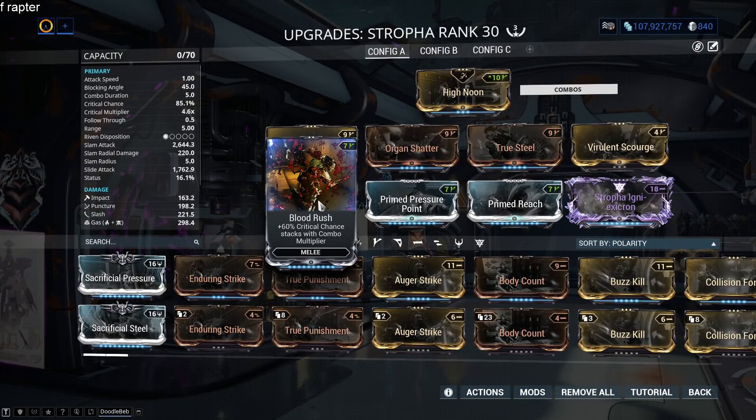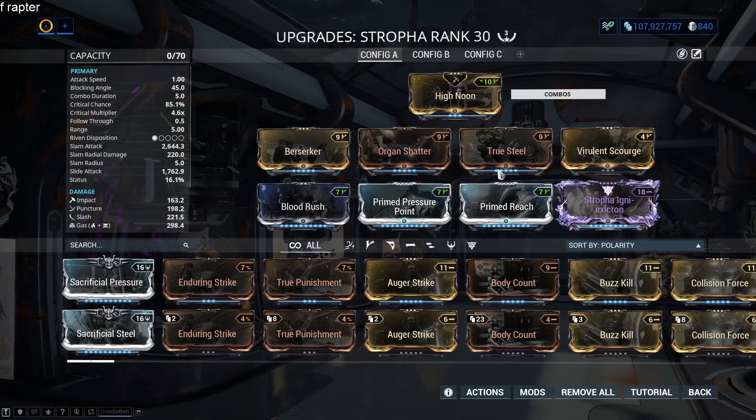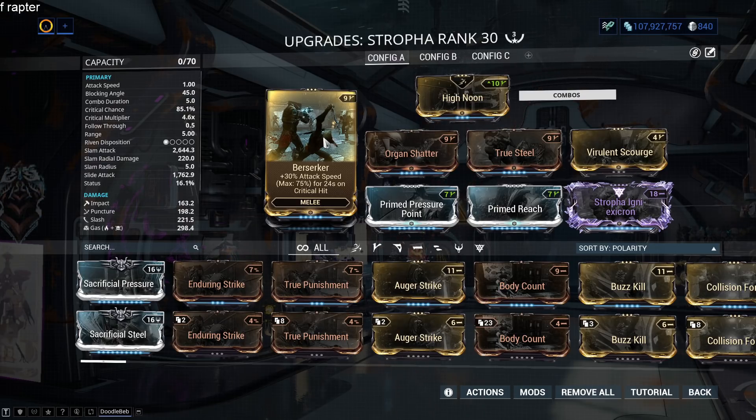Throw on Blood Rush — that increases the crit chance with the plus 60% crit chance that stacks with the combo multiplier. I do wish I could have increased the combo duration for this, because that would have made it so much better. You don't always have enemies, and that's where the melee side of it kind of falls off. I'll probably forma a dash on this, but more than likely it'll be another V. With the V on there, at least I can use it for Organ Shatter, True Steel, or Berserker, which all basically increase the crit chance, giving this thing an 85.1% crit chance with a 4.6 times crit multiplier before Blood Rush kicks in. The attack speed is really sorted with this, because Berserker will kick in a lot since this thing will crit a lot.